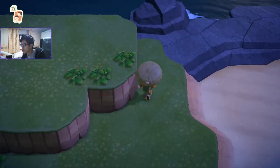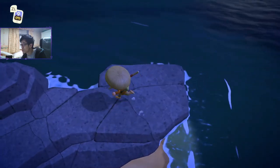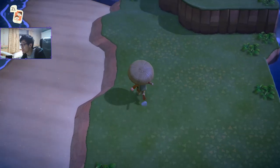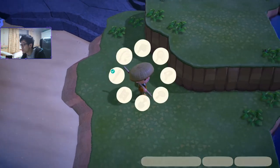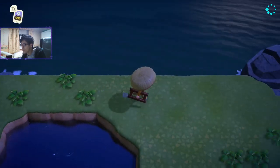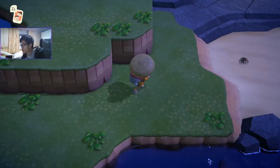Another way to increase the spawn rate is to get rid of these patches, but I don't think they're tied to any encounter tables — these little patches don't spawn anything. You just have to run around and get rid of any bugs that may have spawned on the sides, on the grass, anywhere. Then eventually you'll have a lot of tarantulas. Just keep on running up and down, left and right, despawning any bugs that aren't tarantulas.